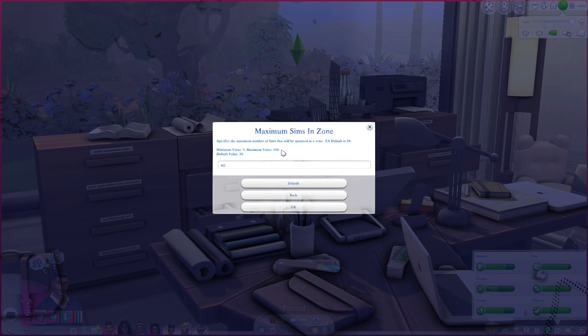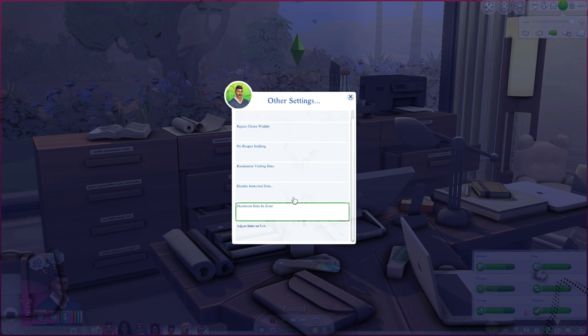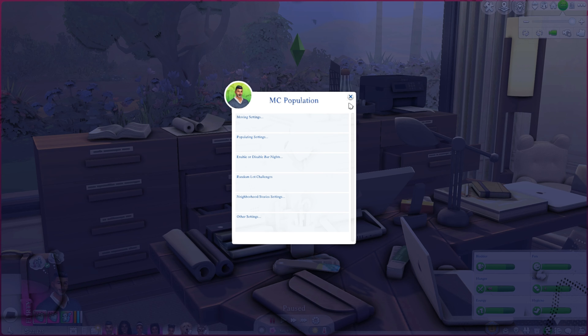Maximum sims on zone is critical. EA won't allow more than 20 sims in any location at a time — I have mine set to 40. I still want it manageable since I record a lot and that takes up computer resources. I wouldn't want 100 sims randomly showing up on a lot, but 40 makes the lot feel more lively — if you're at a bar or gym, more sims show up so it feels like a real place.